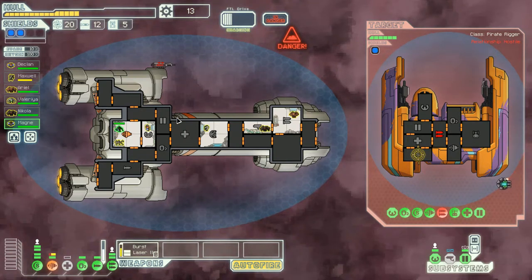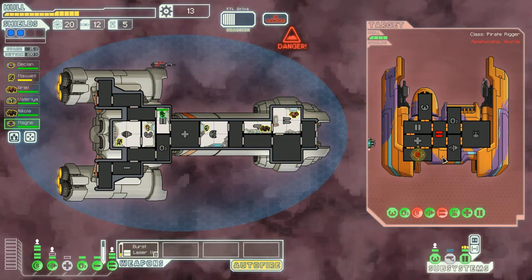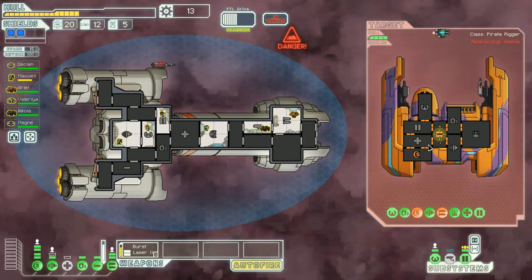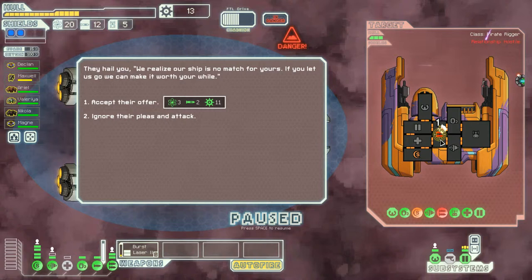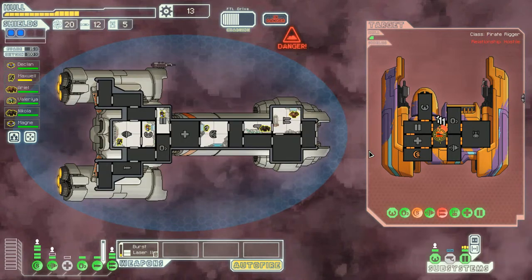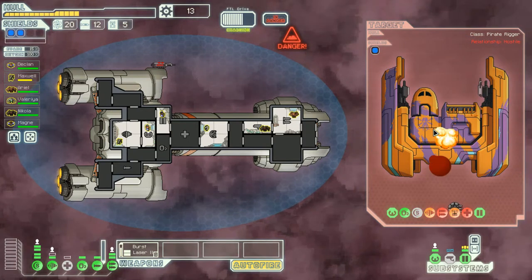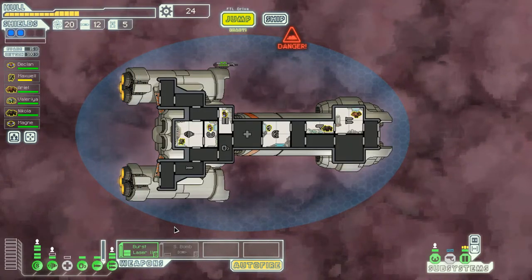I like the way you can see the doors open and close on the enemy ship. Yeah, it's actually quite cool. Now shields are down, so let's go for their cockpit. No, go for the O2! We're gonna go back for their weapons because they've got weapons charging! They hail us - 'We've realised our ship has no match for yours. If you let us go, we'll make it worth your while.' Ignore their pleas and attack! The ship had small bombs - we find a piece still intact. Now we have a small bomb.